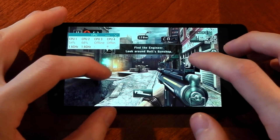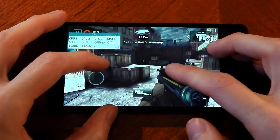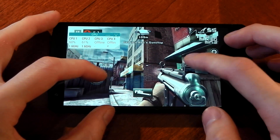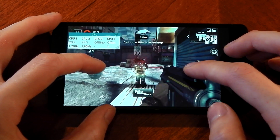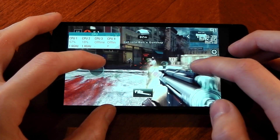Now we have Dead Trigger 2. I wanted to keep everything official for this video, so I'm using the highest settings available on the official APK — I believe that's 'high.' We're still getting thermally throttled down to 1.6 GHz, but Dead Trigger 2 is still very smooth. The FPS right now is in the 40s and 30s with no problems.